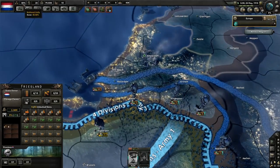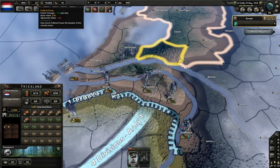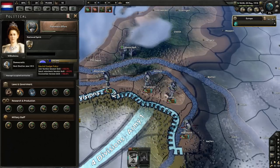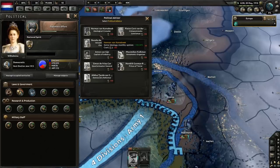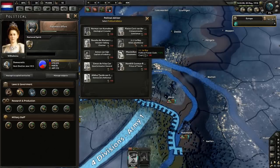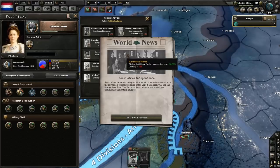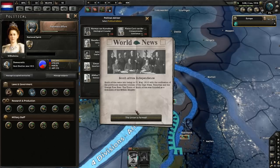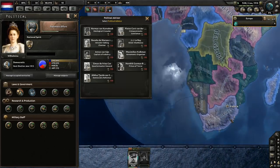The evil Dutch Empire is not the official title yet — we are still just the Netherlands. National unity is pretty shot, I don't have nearly as much manpower as I'd like, and political power is non-existent. We want to get advisors going. I don't want to go fascist yet — probably not ever — though it might eventually happen. South African independence has occurred — no longer British.